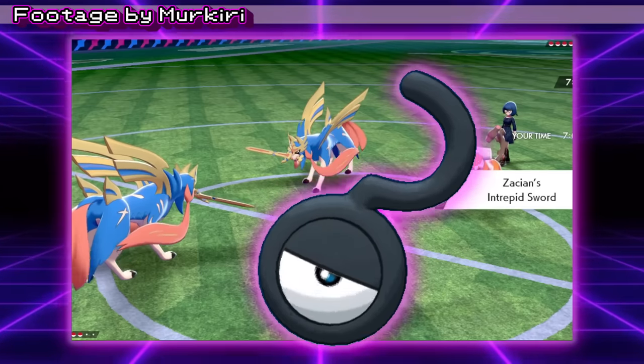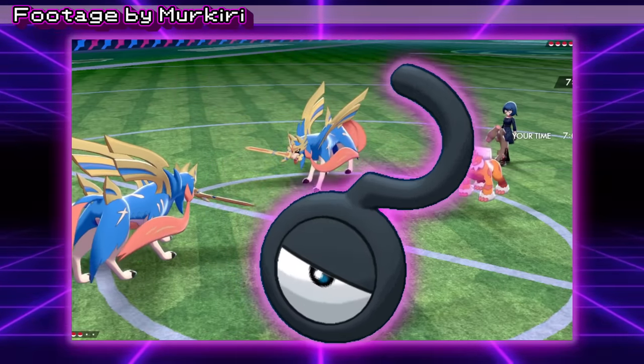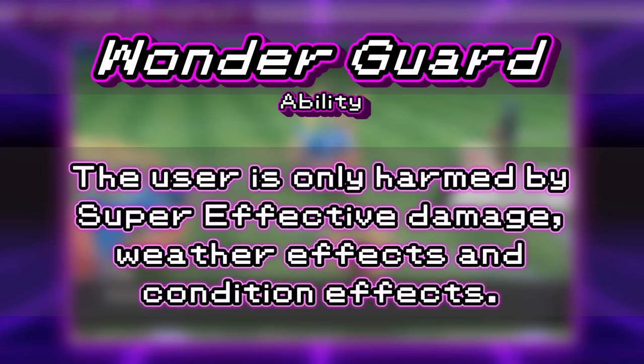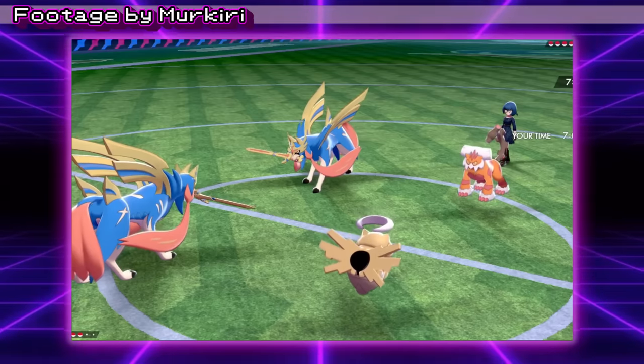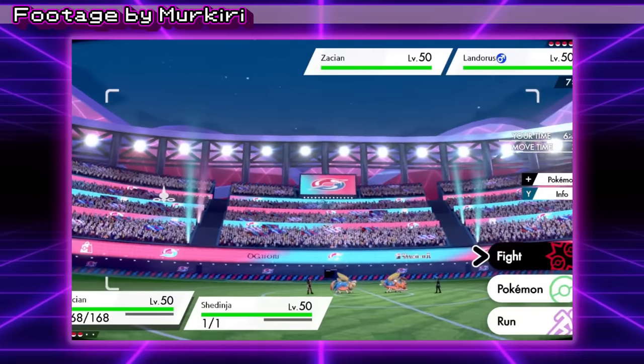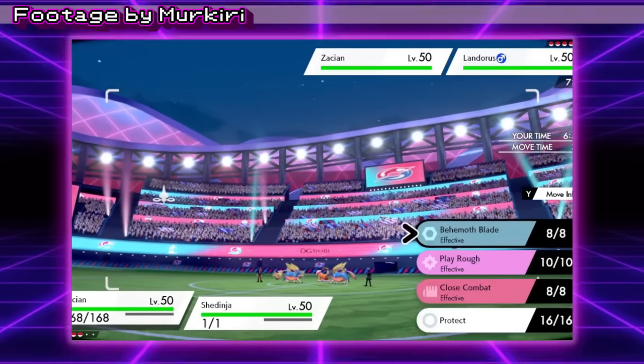But why is its HP so low? This thing has an exclusive ability in Wonder Guard, meaning it can only be damaged by status moves, weather, hazards, and super effective attacks. Being a Bug-Ghost type, it's not really lacking in weaknesses — it can be hit by Fire, Rock, Dark, Flying, and Ghost-type attacks. You're bound to have one of those on a team, so you're not out of luck if you end up facing one.